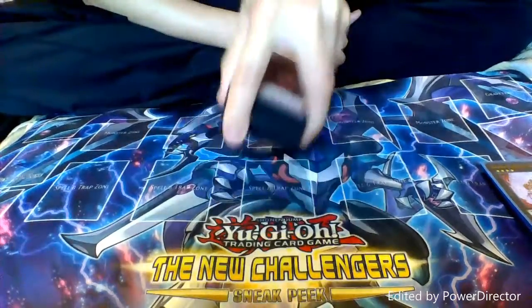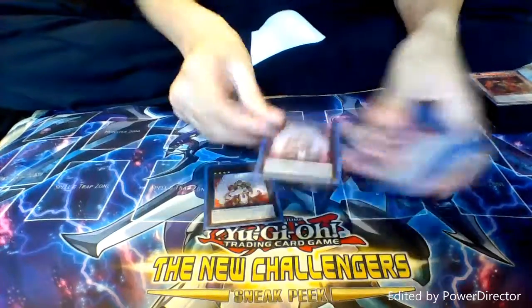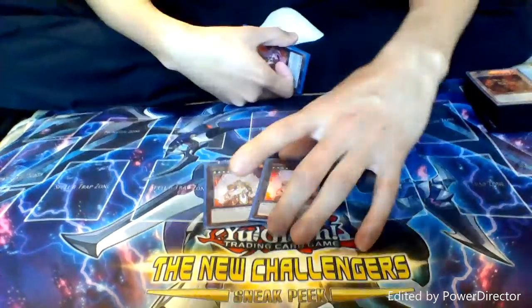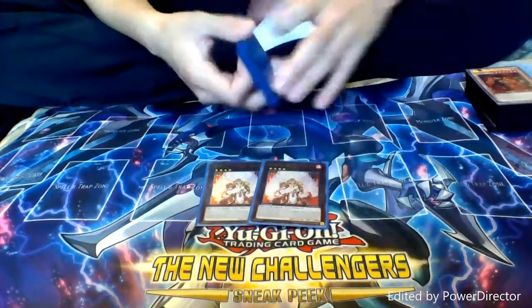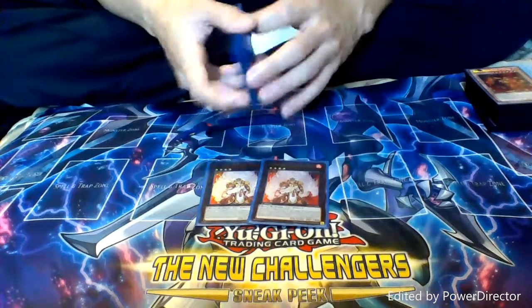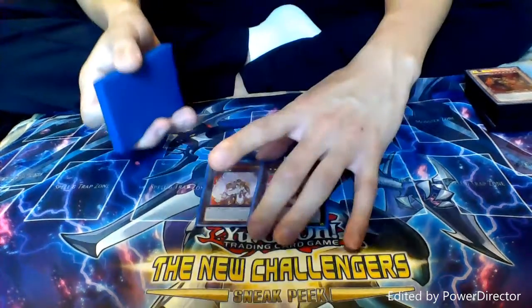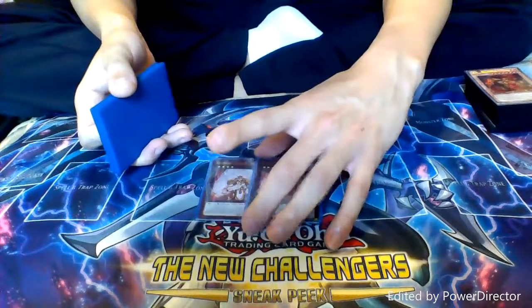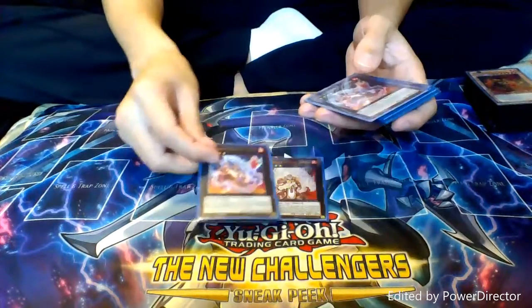That does it for the main deck of Fire Fist. Let's go on to the extra deck. First, we have two copies of Tiger King. Whenever he is xyz summoned, I can grab a Fire Formation to set. And on top of that, I can detach one material to negate the effects of all monsters on the field until the end of the turn. He's a great monster to go into — lots of pluses.